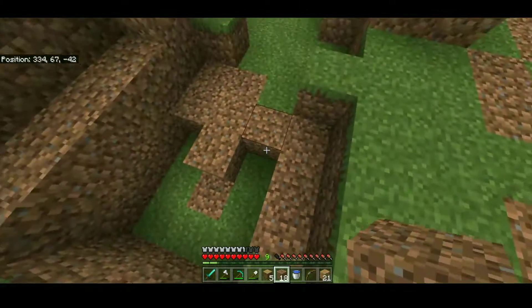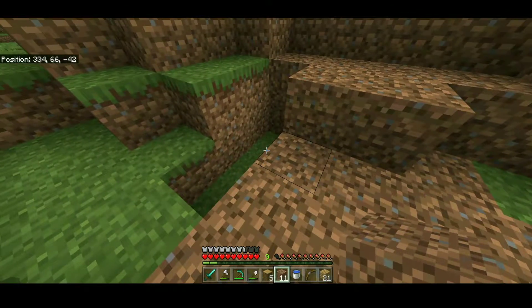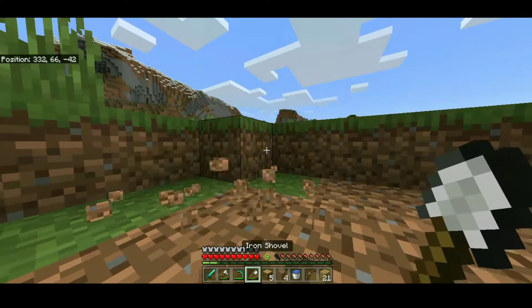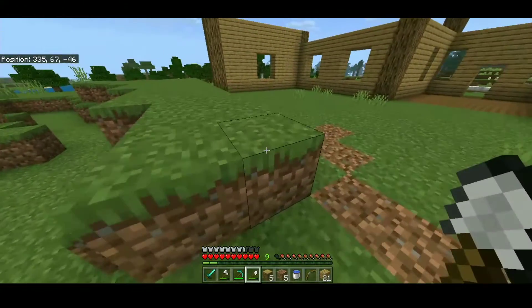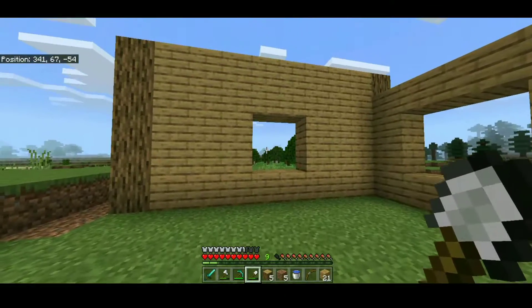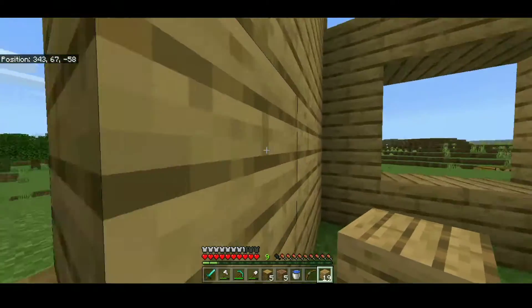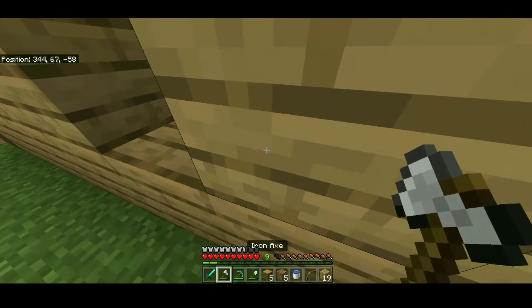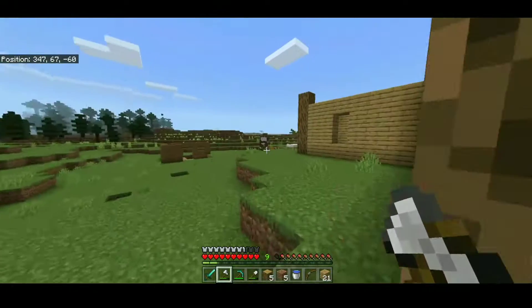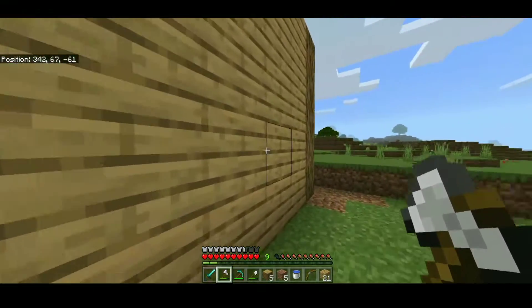Okay, here we go. The house is kind of looking cool right now, but we need better windows. Mojang, if you're hearing this, please fix right-click for Android in the next update, because it's really bad. Some people have tried to fix it but it's still bad. There's one window, there's another window, and let's build one over here too.